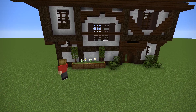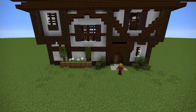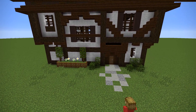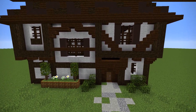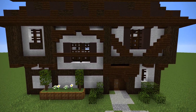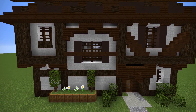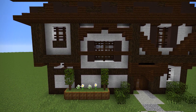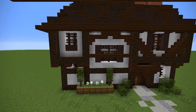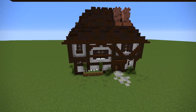Some additional details to this build would be adding some flower pots and some leaves to make it look more cottage-like and roughing it up, having more gardens and long grass and that sort of thing. And going back on what I said earlier, adding plenty of glass behind all of those fence gates and fences to mimic the style of window that they had back then, remembering that windows were very, very expensive.